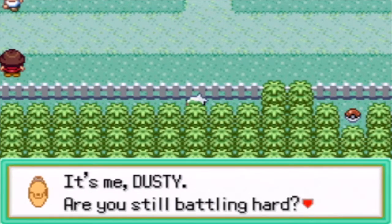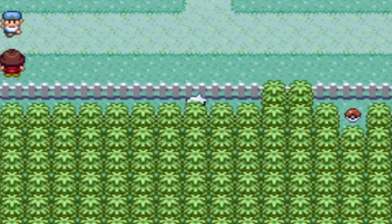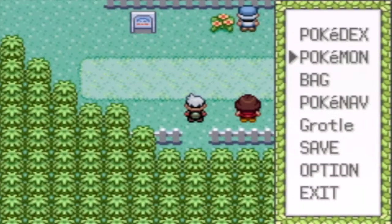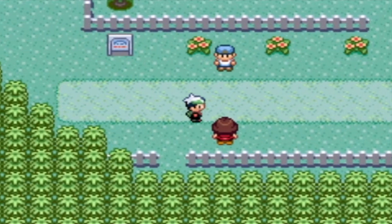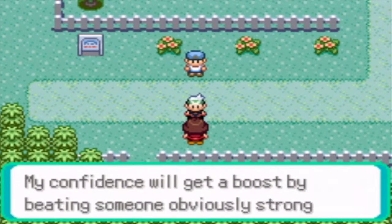Here's a trainer - Dusty the Ruin Maniac. 'Are you still battling hard? As for me, I've lost recently, so I've been training my team all over. Let's meet again.' It's a double battle, so who do I have in my second slot? Shrooms - okay, I'll take on this double battle. You gotta time it. 'My confidence will get a boost by beating someone obviously strong.' Like, not likely man.